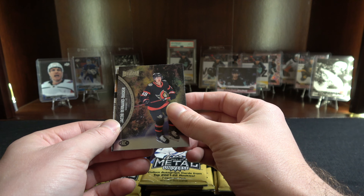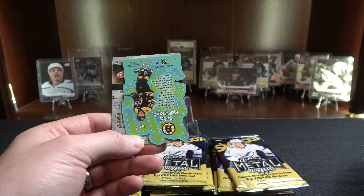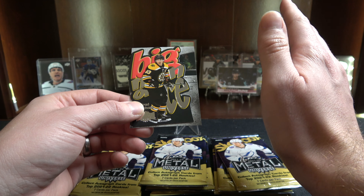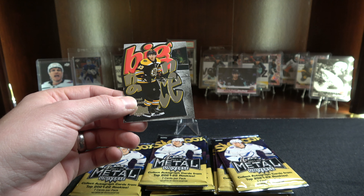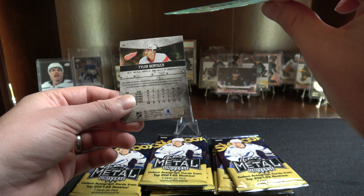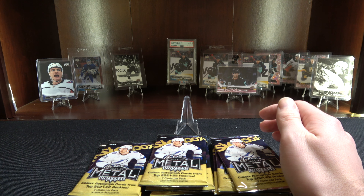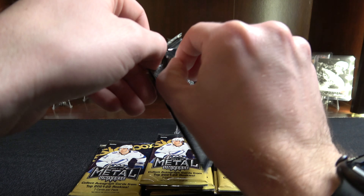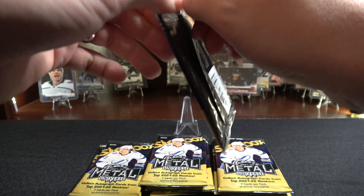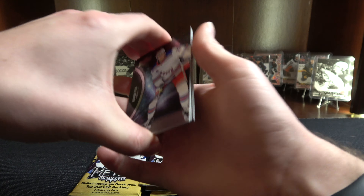We got Dougie Hamilton. Patrice Bergeron. And we got our rookie here — Jacob Bernard-Docker, excuse me. And then we got a big man on ice. What is it with the Brad Marchand? Come on! I can't complain since we got the ice carvings of Moe Cider. Big man on ice — Brad Marchand. And Tyler Bertuzzi. That's not a forgiving pack.